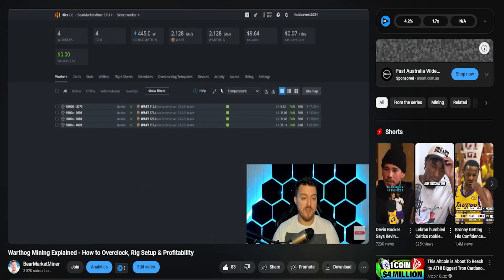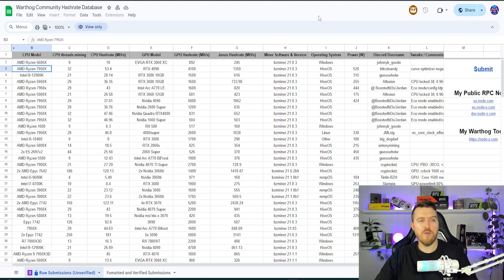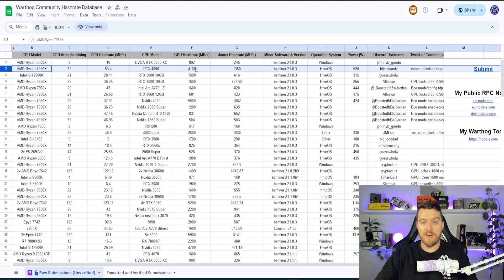First up we'll have a look at a bunch of useful tools you can use if you're looking to figure out how much you can actually make, your hash rates, all that good stuff. The first tool is this Warthog community hash rate database. If you've got GPUs and CPUs lying around not doing anything, you can jump on this database and get an idea of exactly what sort of hash rate you can expect, then punch those numbers into the calculator. For example, with a 7950X and a 4090, your Janus hash rate of 1350 megahash is what you'd enter into the calculator.